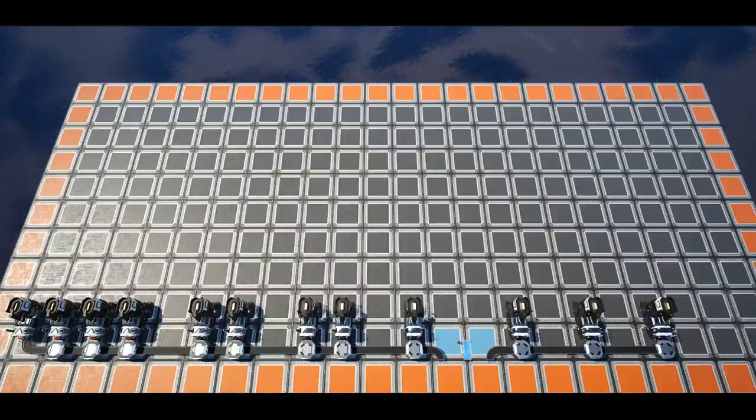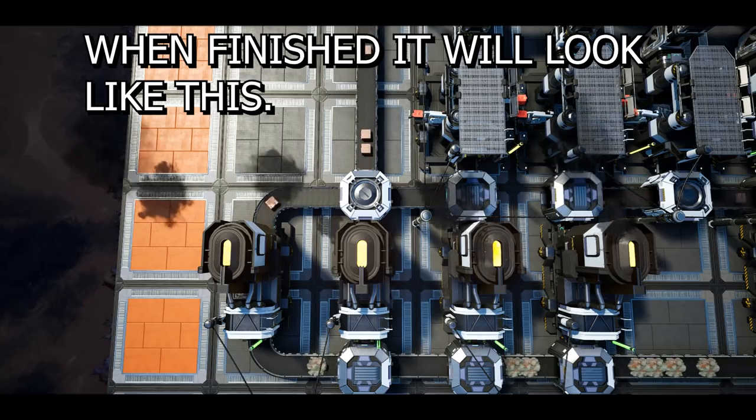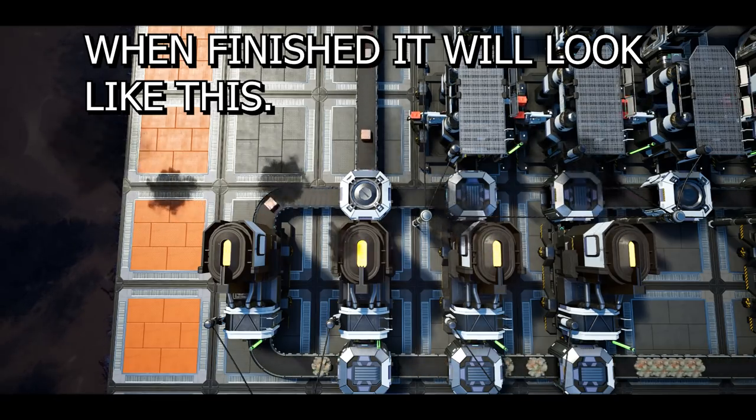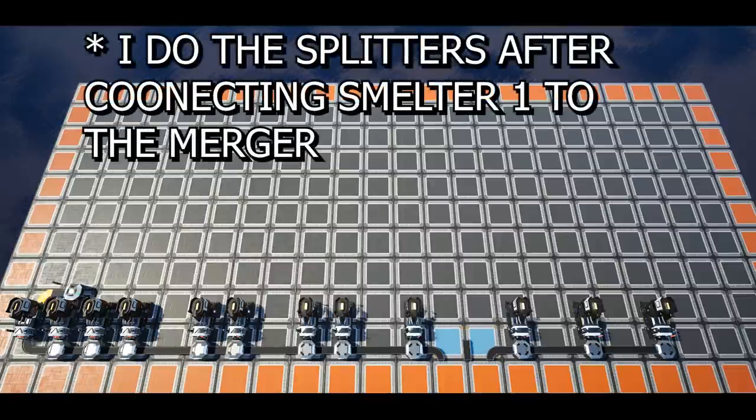Returning to the build, in front of the smelter in column 2 we will place a merger flowing forwards, and in front of all other smelters — with the exception of the first and last smelter in column 1 and 19 — we will place splitters flowing forwards.